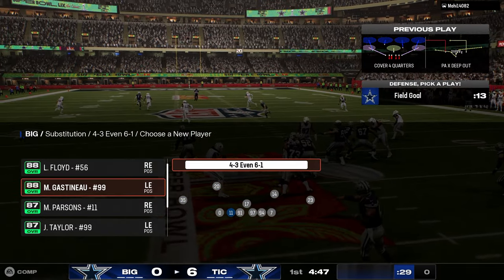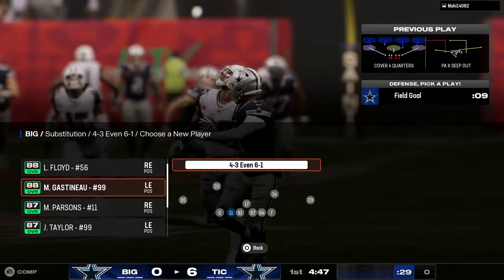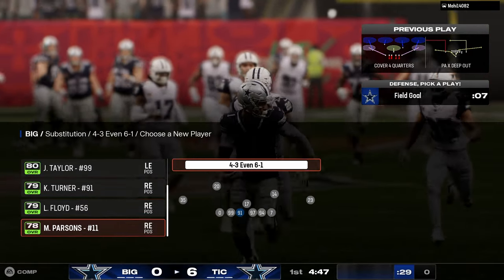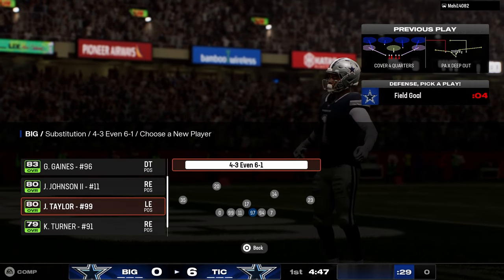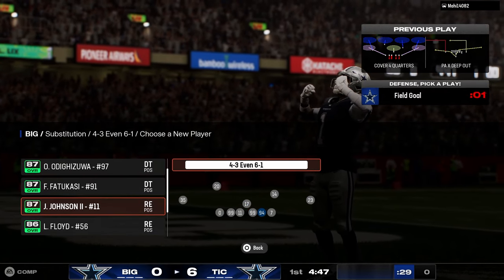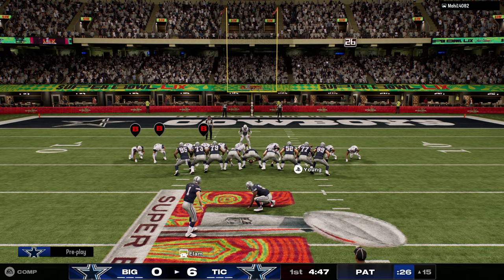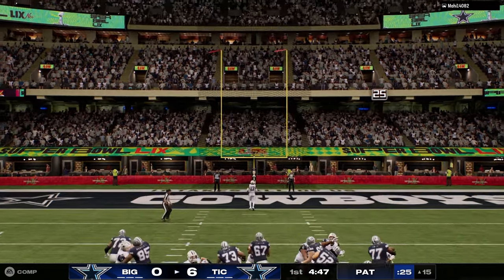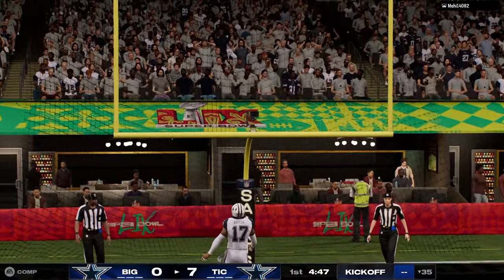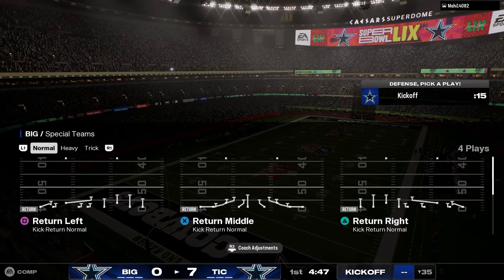So for 6-1, what you want to do is have your best pass rushers at D-end, and then your fastest guys at D-T. You want speed at defensive tackle and skill at defensive end. On the outside, you want fast linebackers. You actually want a user — like a smaller middle linebacker — because there is a glitchy blitz in 6-1 right now.